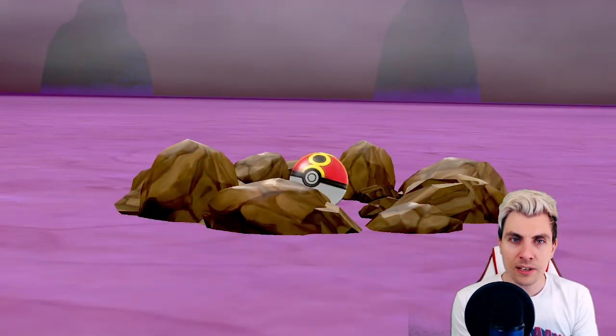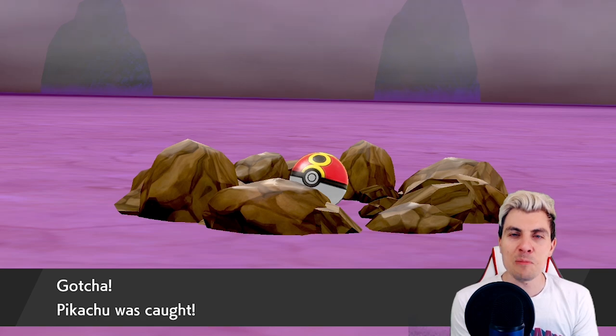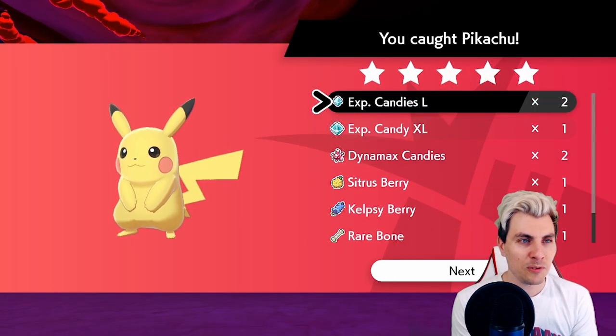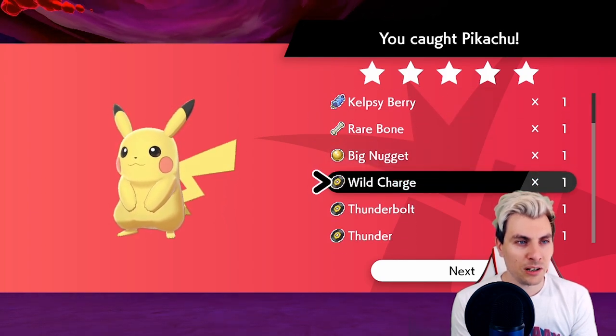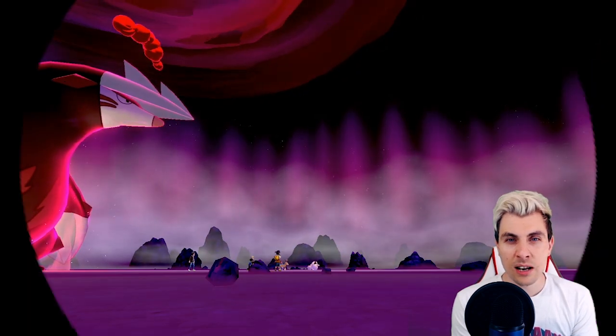I'm probably going to make a point of getting one in a Dive Ball, or trying to get a hidden ability one in a Dive Ball — this could have been it, but never mind. Let's have a look at the items we got: large XL candy, Dynamax candy, Sitrus Berry, Kelpsy Berry, Rare Bone, Nugget, and then the TRs — Wild Charge, Thunderbolt, and Thunder. Thunderbolt is always a TR I'm running low on, so stockpiling those would be great.